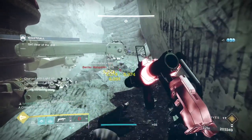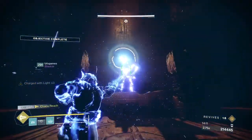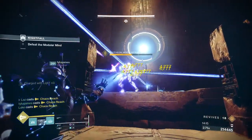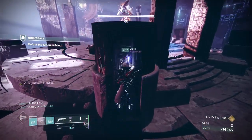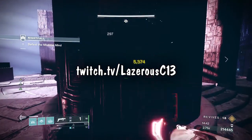Take out the three Harpies and the boss will spawn. Apply your Anarchy and Breach and Clear, then throw everything you've got at him. If it takes multiple floors, keep in mind you'll want to do roughly one-third of the boss's health to progress to the next floor. Just keep that Anarchy and Breach and Clear going and bake this guy.